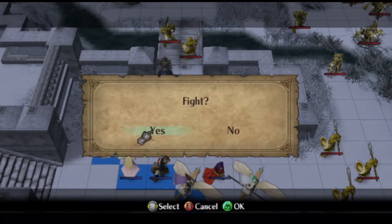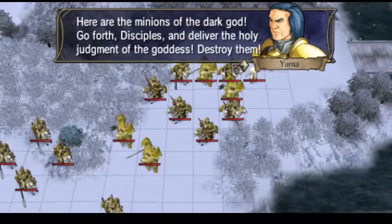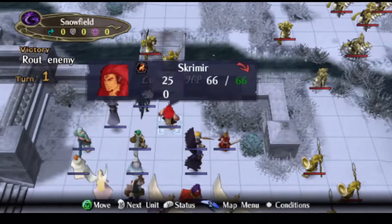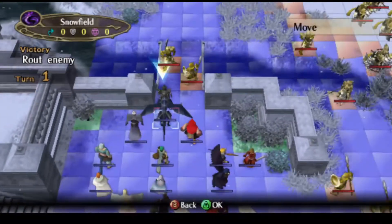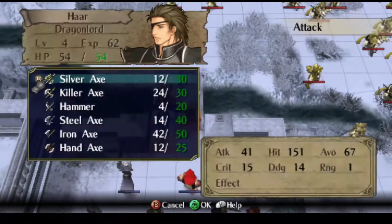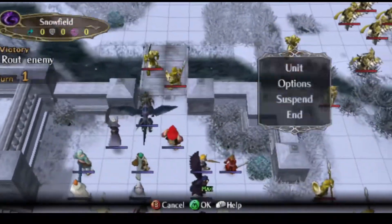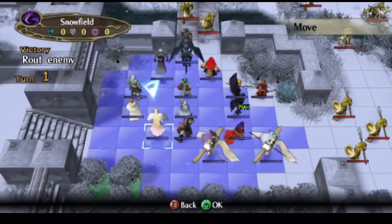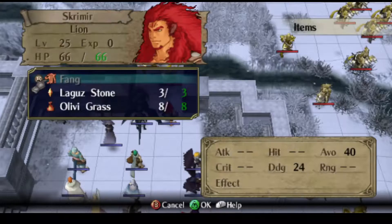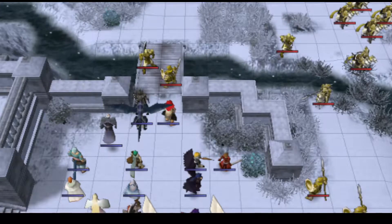Anyway, I think that's enough of that. Let's just go ahead and fight. The Senators are the guys basically starting this whole show with these yellow guys.